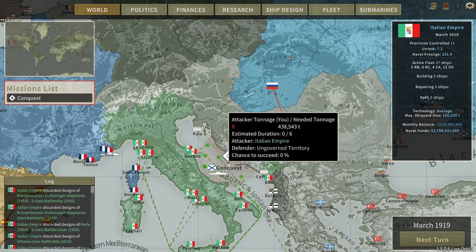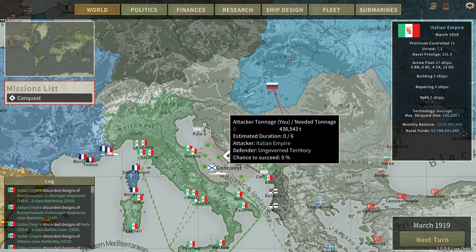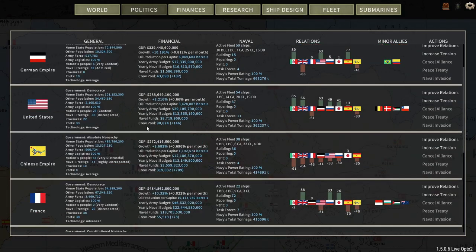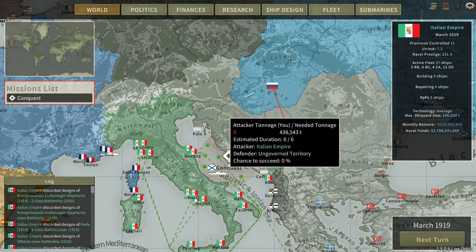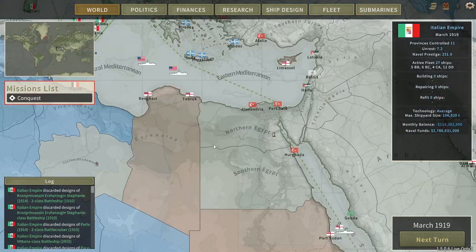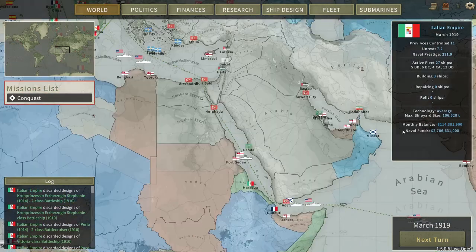Speaking of up for grabs, a conquest mission popped up this month, so I've activated all of my navy to go grab it. But sadly I just don't have the tonnage — I didn't realize that until after I accepted. My total navy tonnage is 390,000 tons and the minimum needed is 438,000, so that's just not possible. That will be a failure, and I'm just going to send my ships back into port so they're not costing me a lot of money.